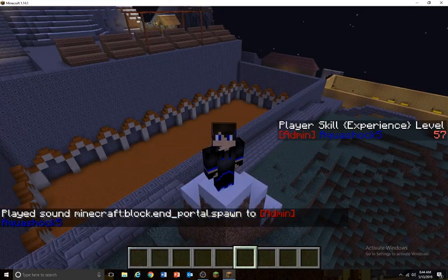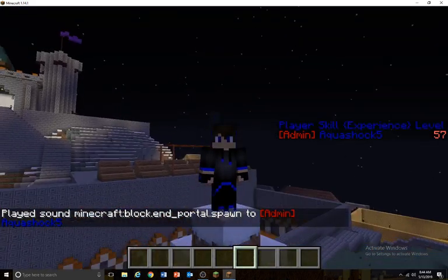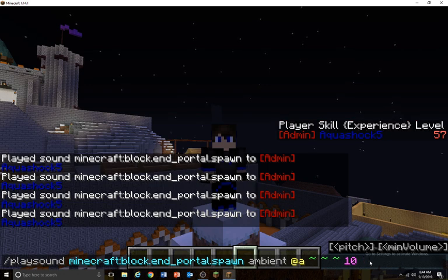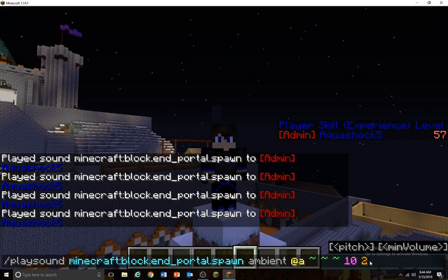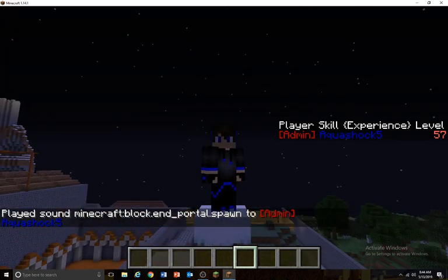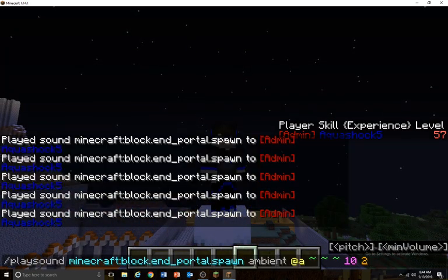So 1 is always normal — whatever you hear in game is pitch 1. 0 is very cool and low pitch. I'm going to show you 2 first because it's not as cool to me as 0. So 2 is high pitch, which as you can see could be very good for horror maps. And 0 is low pitch — just listen.